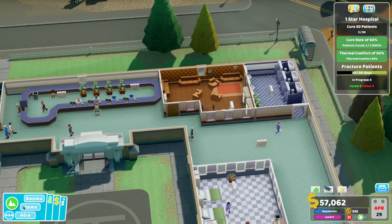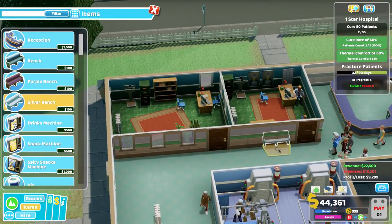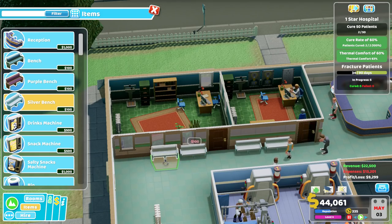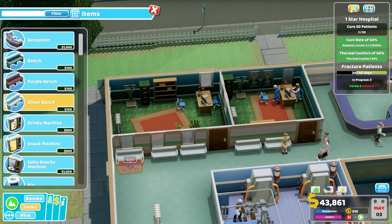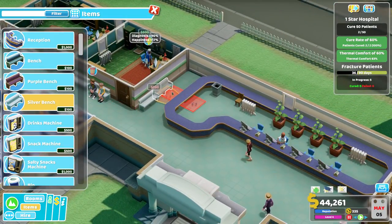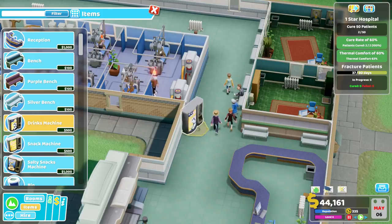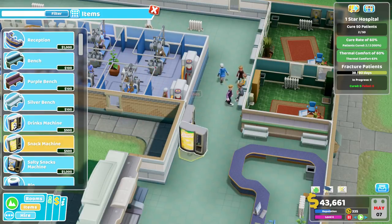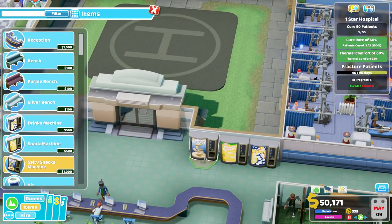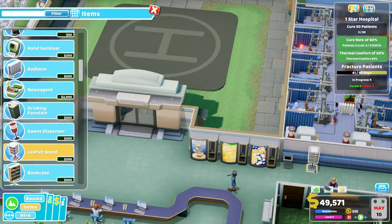The patients are now complaining a little bit about their facility, so what we'll do is we'll get some benches in. The problem is, I think in the last game I turned up the speed too high and it feels like nothing's happening, but to be honest there's a lot going on. It's just everyone moves quite slowly, you kind of think you can speed it up and everything will be fine. We'll get two benches long there. But actually, you do need that time to really assess what's going on. So we'll get a drinks machine in there, people will be a bit happier with that. Snacks machine, salty snacks machine as well, and a nice bin and a leaflet stand.